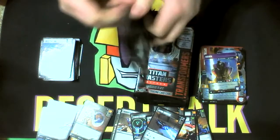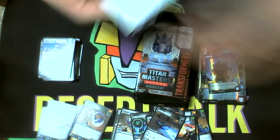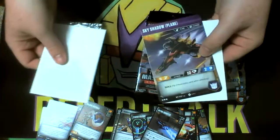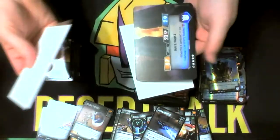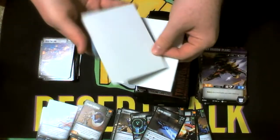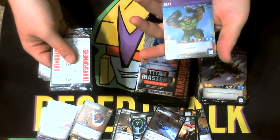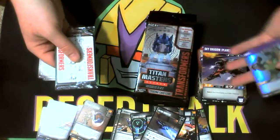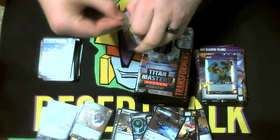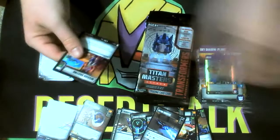Going into the other side, hope I'm pulling some goodies right off the bat. We got — hey! — bottom half of Sky Shadow. Not bad, not a rare. And Grax Head — I think that goes with Skull Smasher if I remember correctly, but my memory's terrible so don't hold me to it.